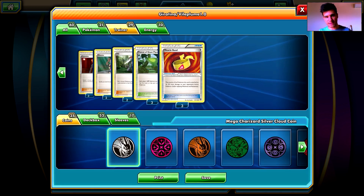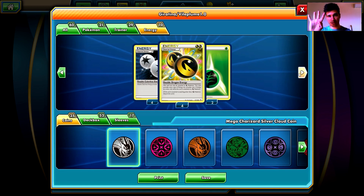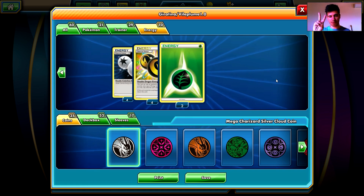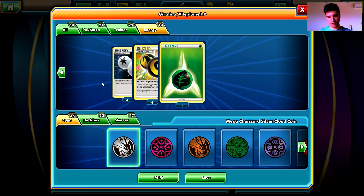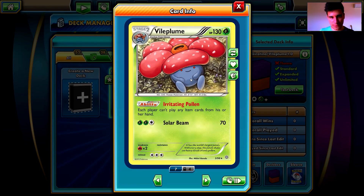We have three Muscle Bands to increase our damage output. For energy, we have four Double Colorless Energy for the Dragons, four Double Dragon Energy for our awesome Dragon Pokemon, and two Grass type energies. With only two Grass energies, we should not expect Vileplume to be dealing damage — it is not there to knock out your opponent. Vileplume is just there for shutting down your opponent's items. So that was it.